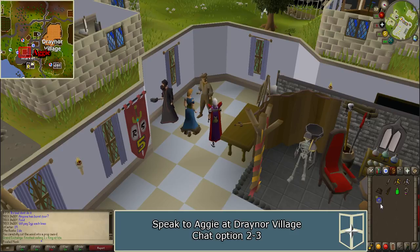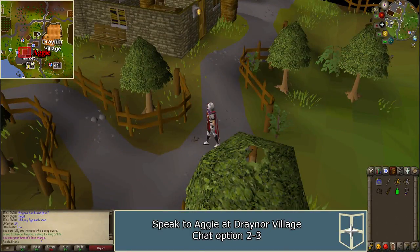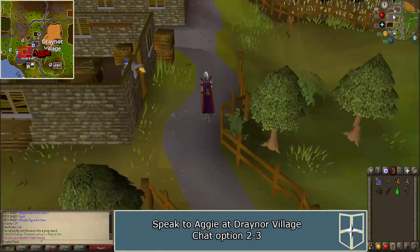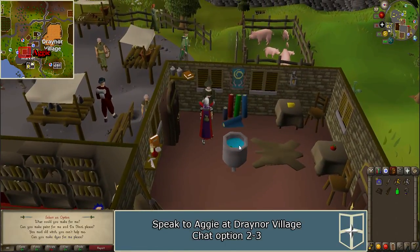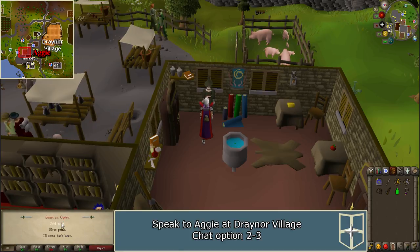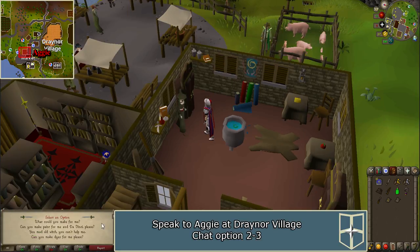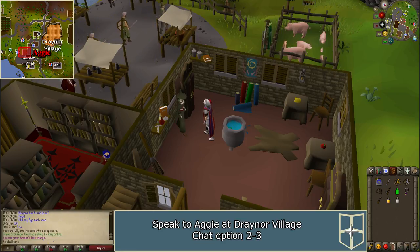Now you'll have to find Aggie, who is located in Drainer Village. Teleport there with an Amulet of Glory. She is located in the middle of town. Use your chisel on the gold ore and silver ore to receive gold and silver dust. Talk to Aggie and ask, can you make paint for me and Da Vinci please? And tell her you have both gold and silver paint. She will give you a vial of gold die and silver die.